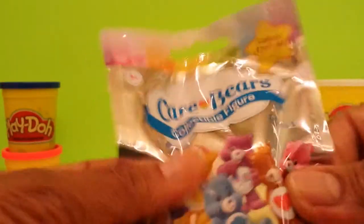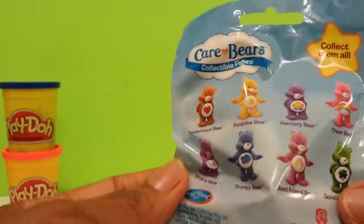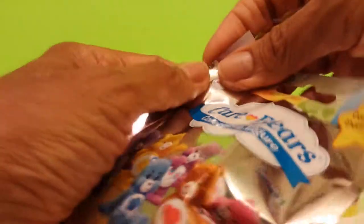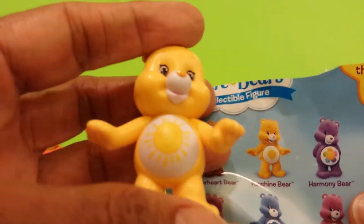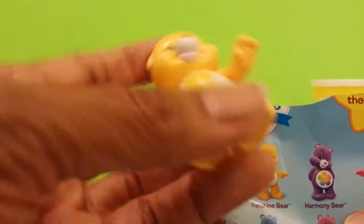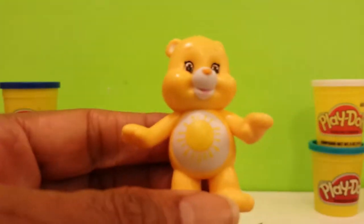Now let's go on to we have a Care Bear. This is series one, and there's a possibility of eight different Care Bears. Let's open up and see which one we get. We get Fun Shine Bear! Fun Shine Bear likes to have fun in the sun — skateboarding, surfing, hang gliding. He's a fun type guy.